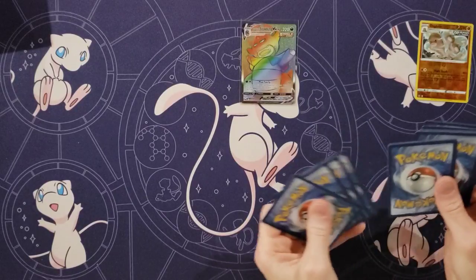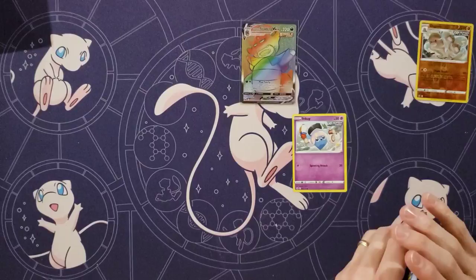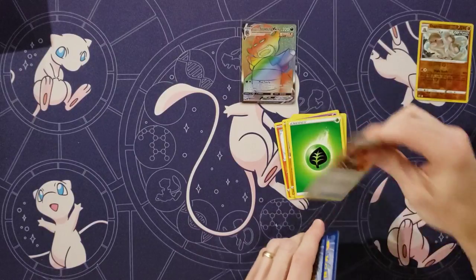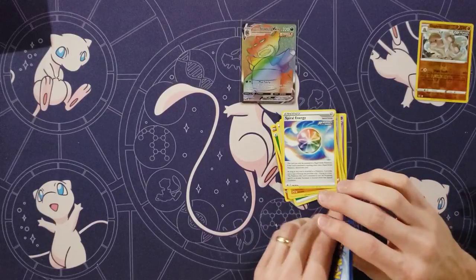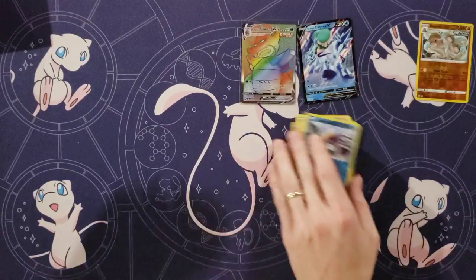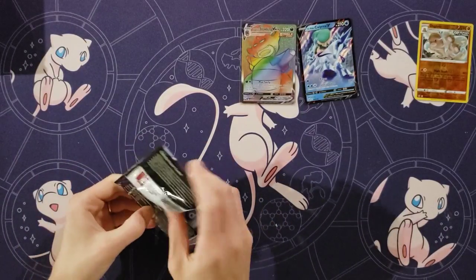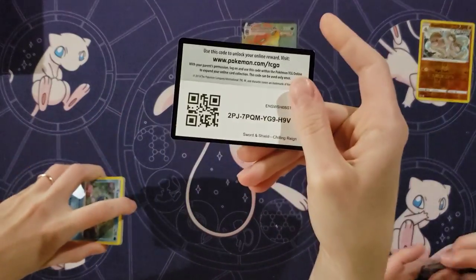Yeah, and then at that point it's like, we'll throw in that rainbow rare with it. Inkay, Squovit, Scorbunny, Diglett, Gullet, Energy, Fire-Resistant Gloves, Crabominable, Spiral Energy, Snow Runt. Oh, an Ice Rider Calyrex! Talk about peaks and valleys — you're just peeking, peeking. Yeah, I'm going to fall off like a cliff. That's going to be steep and painful.